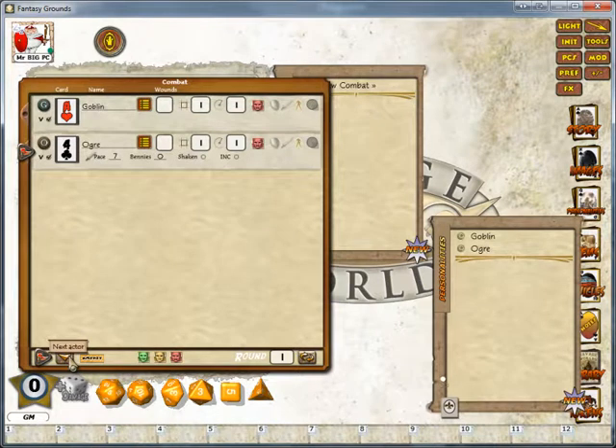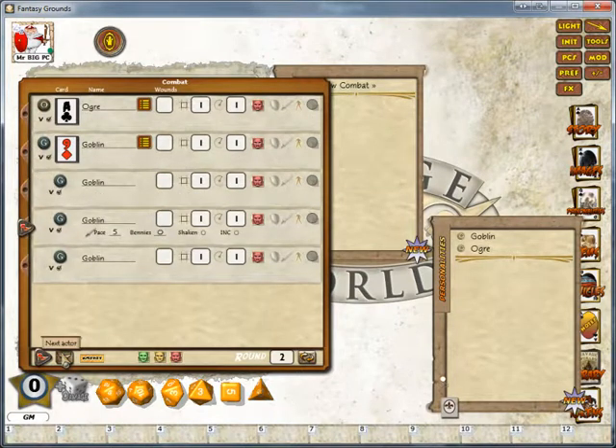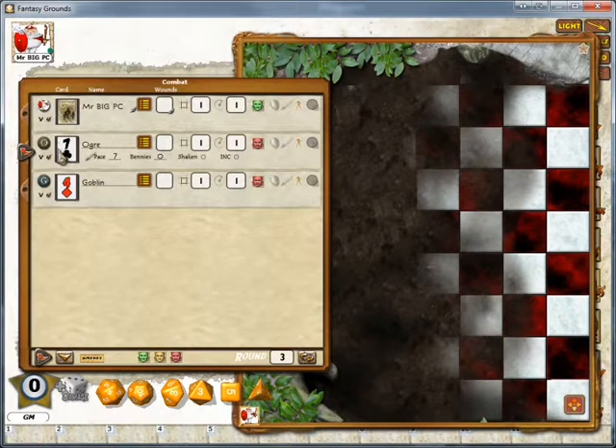Closing up the group to tidy up the combat tracker — when I hit next actor, it will deal out new cards. On paper it looks very good, but what I find is it can be very, very flaky.